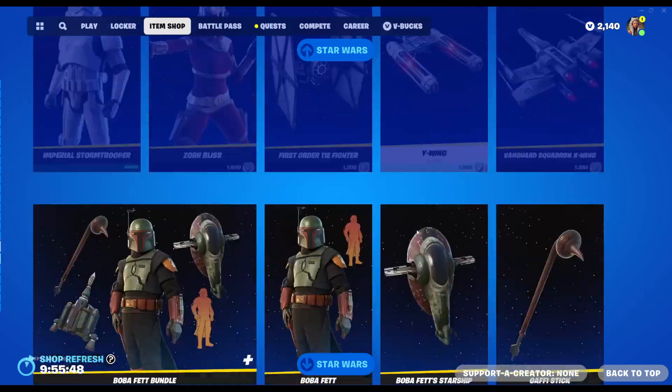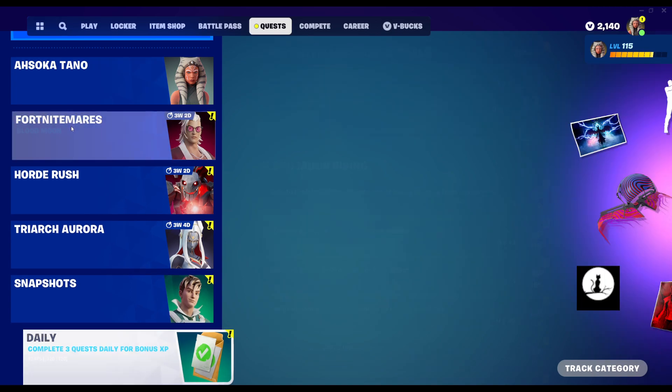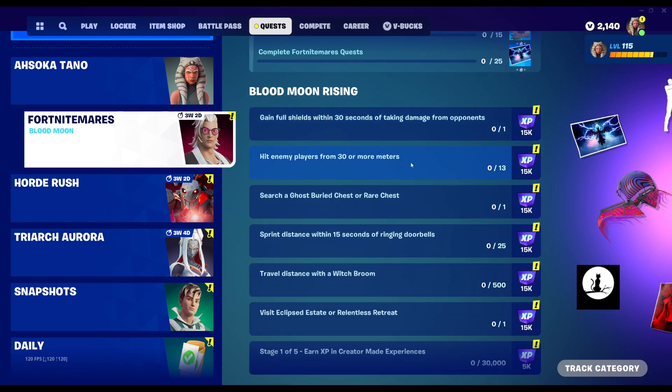Doesn't look like there's any Fortnitemares stuff yet in the shop. So to discuss the free stuff we got this week — we got some new Fortnitemares quests, a brand new back bling and a banner, a spray and a contrail, a new emote, and then a music pack, loading screen, and a glider. So in total there are eight cosmetics you can get from the Fortnite Nightmares challenges.